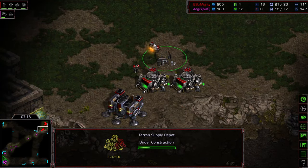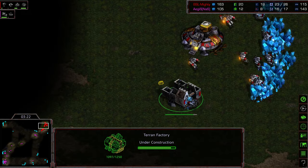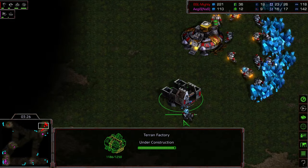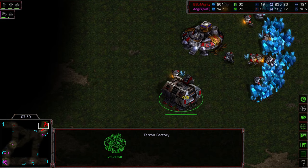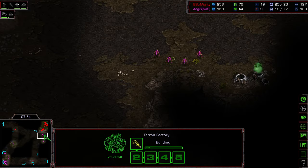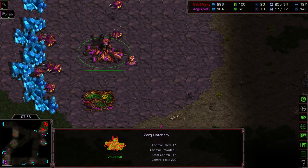This is what I mean by very passive play. Agistil taking his natural expansion. I gotta respect this. Factory plopping down — I want to see if it's a Vulture produced right off the bat. Because here's the thing: you get a Vulture or two out there, those Zerglings get wrecked. And that might be GG right there.